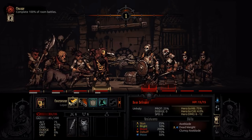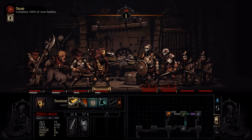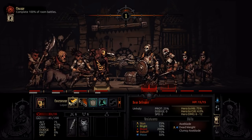Hero damage is 6 to 12, so this one will do 6 to 12 damage if it hits. You can also see the enemy's resistances: the Bone Defender has 25% stun resist, 10% blight, 200% bleed resist, 15% debuff resist, and 50% move resist. If you had a stun at 110%, you'd take 25% off of that, which would bring the stun chance down to 85%. And that's what you'd see when you mouse over him — it would show hero stun 85%. So that's how these stats actually play out in a real battle.